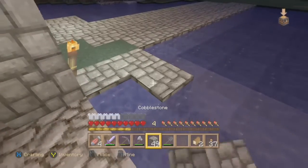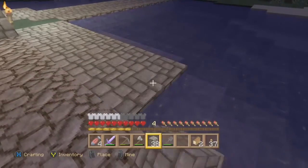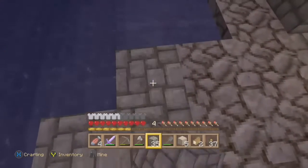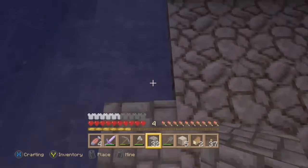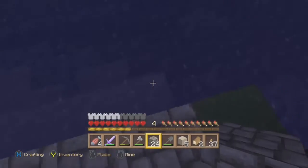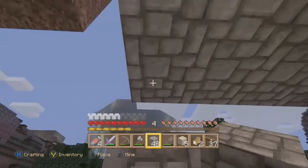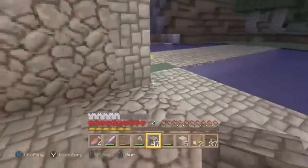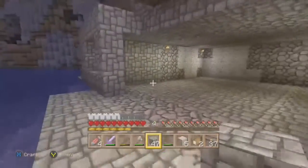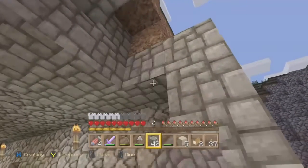We are going to make a little pathway right here. I'm going to put that wall back up. We've got a good proper wall. Let's check on our glass production — we are going to make some windows in through here.